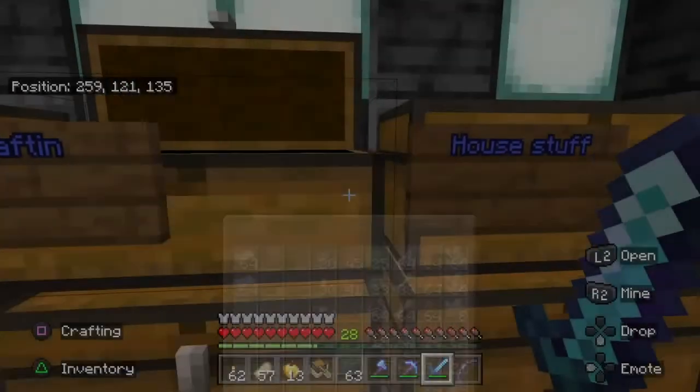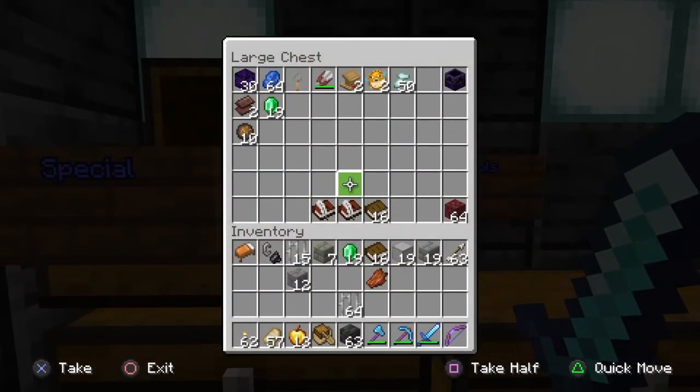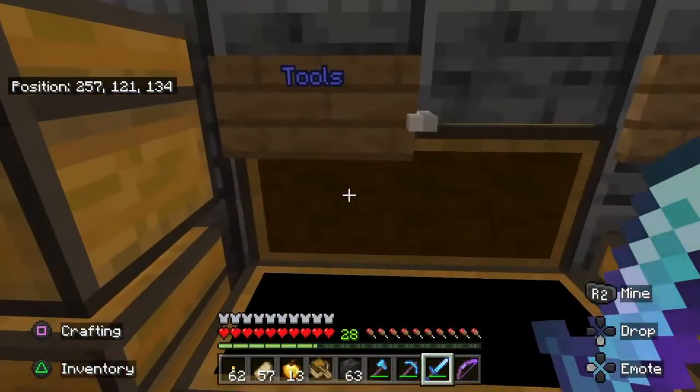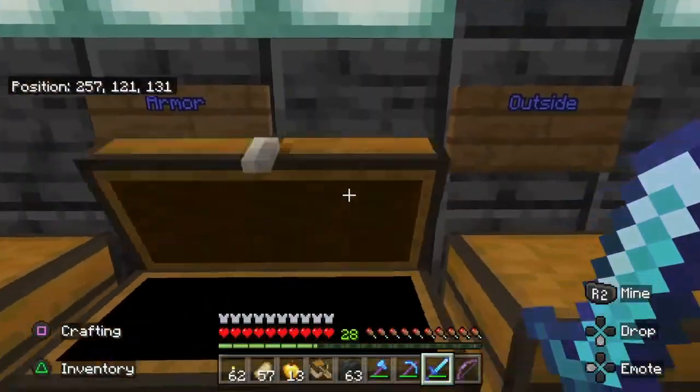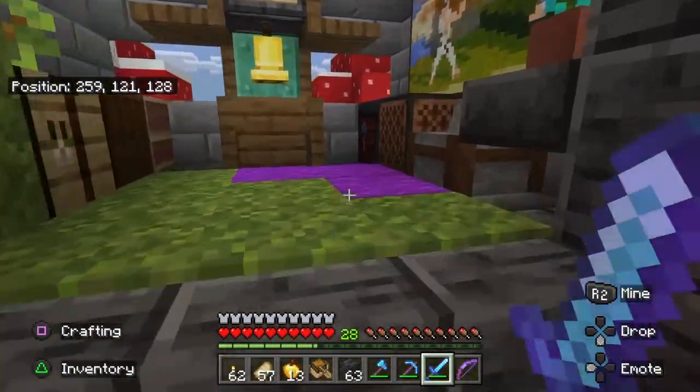Crafting items, house stuff, special stuff. I think there might be books down there — yes, bell books. Oh, what's this shit? Tools. Man, we're really running low. Armor — we'll never use any of that. Outset shit. The Gentleman's Crafting Room.